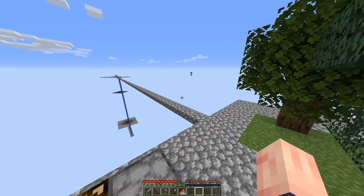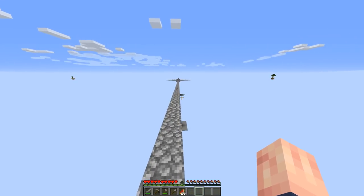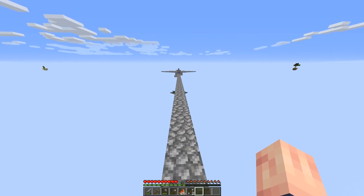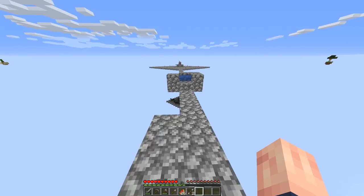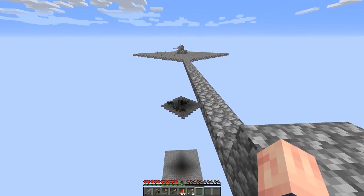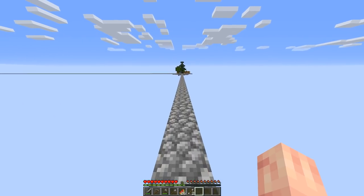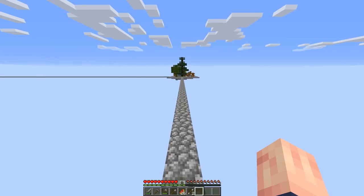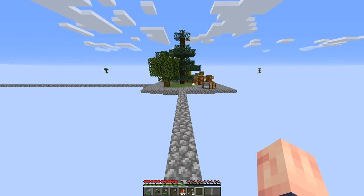Anyway, in the last episode we made this very cool tiered — sorry — aggressive mob farm. It works very well. I AFK'd a few minutes worth of mobs and we got a decent amount of drops. Definitely worth it. I think it's really cool, you should check it out. It's a great way to get items on Skyblock. But like I promised in the last episode, we did an aggressive mob spawner, but today we have to do a passive mob spawner.